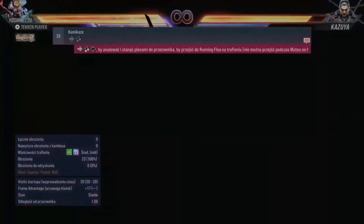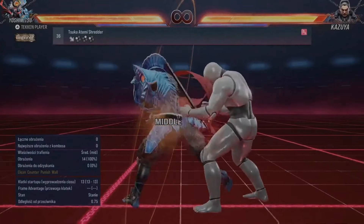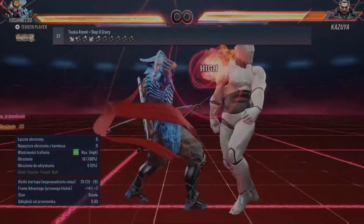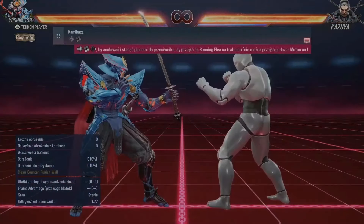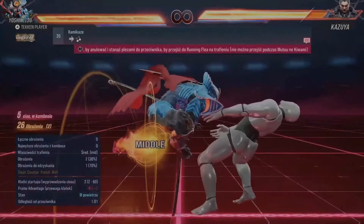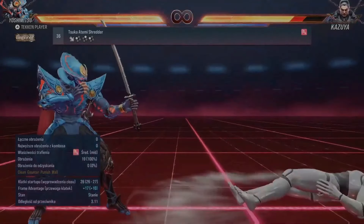Forward 1+2 is a heat engage. How plus is that move? Plus 17 on hit.